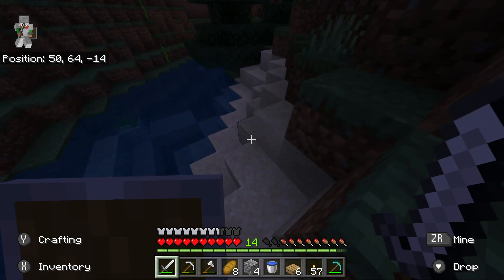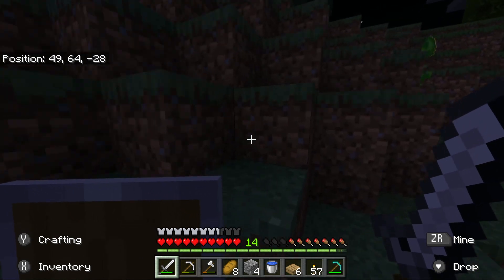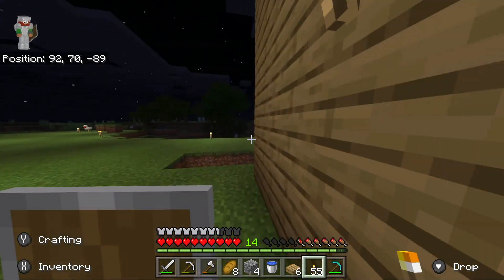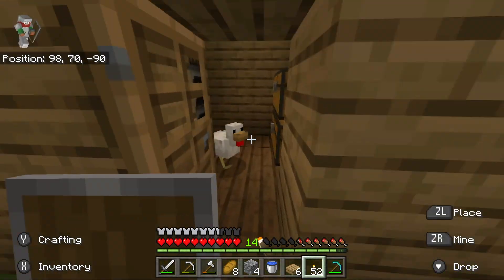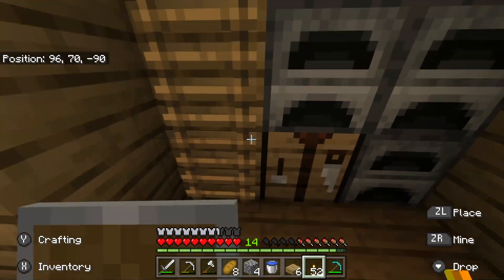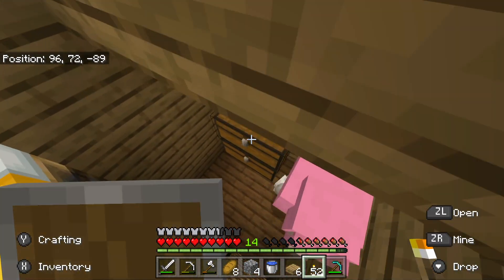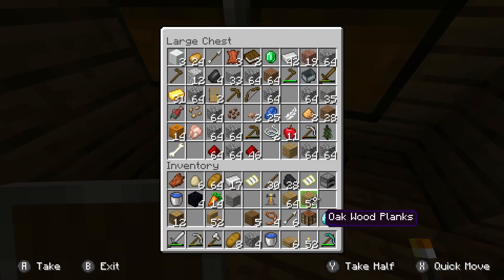I'd probably be dead in the first episode if we played hardcore. Also, hardcore isn't on Nintendo Switch, it's only on Java. It's so light! Gonna light up the chicken house because the chickens need to be lit. Let's go to sleep first, and then make the enchanting table. Next video we might redecorate the chicken house, maybe make it bigger.